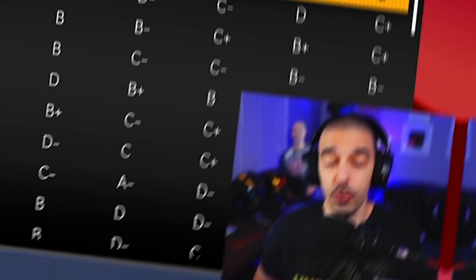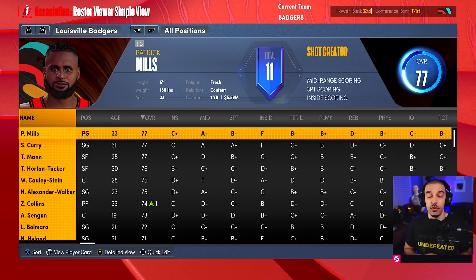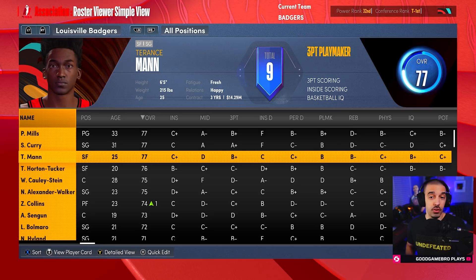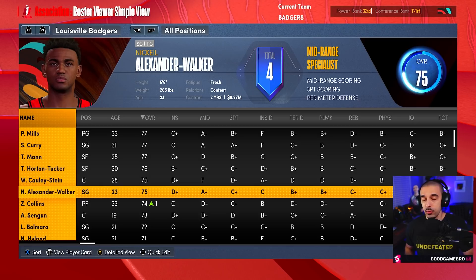For this team, we did an expansion draft and then made a couple of trades after because I didn't want the same roster everyone else ended up with. After the expansion draft and trades, here's what we have: Patty Mills as our main point guard, Seth Curry at shooting guard, Terrence Mann as small forward/shooting guard, Talen Horton-Tucker, and Willie Cauley-Stein who should be a really fun big that can run up and down the floor.